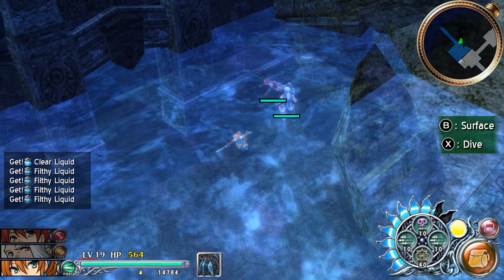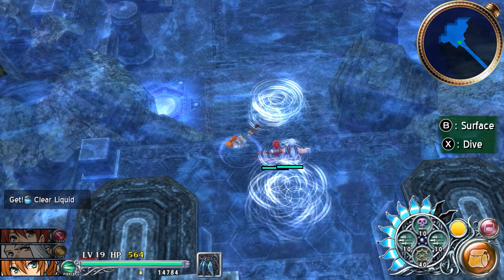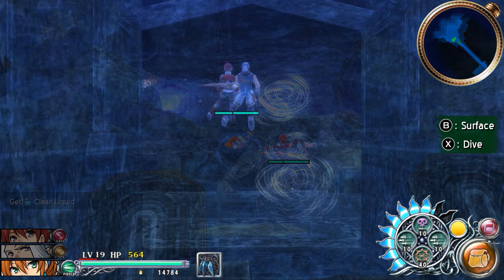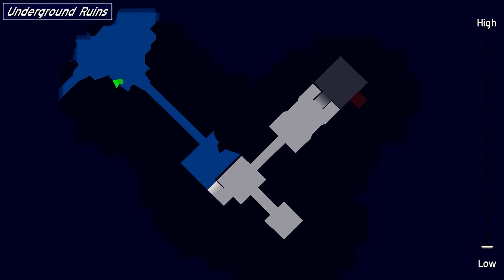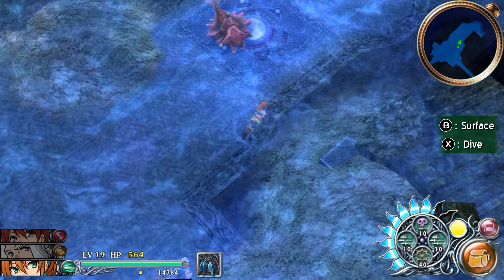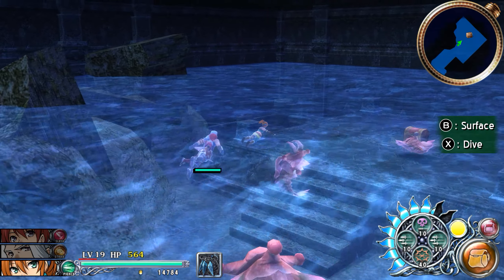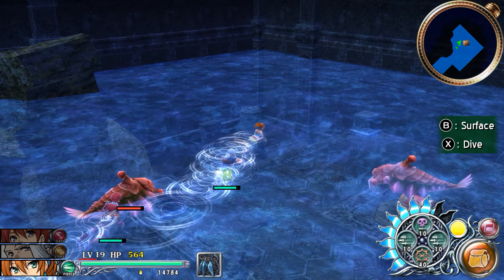I don't wanna fight any water enemies. Oh shit — I see something in the water. Yeah, some kind of shell type enemy. Where am I going here? It says to head north-east first.